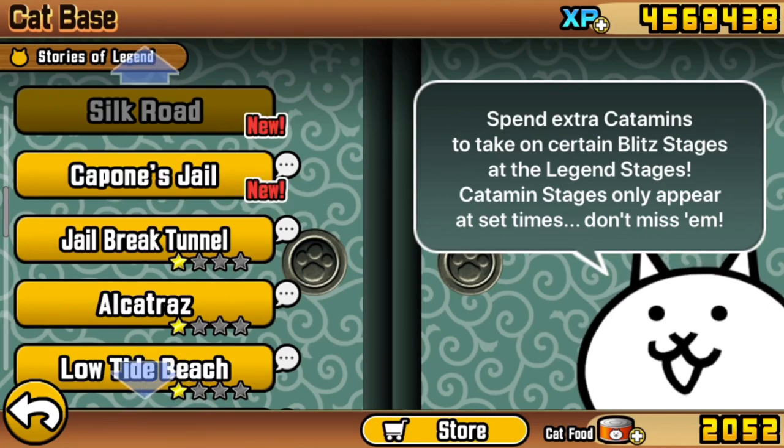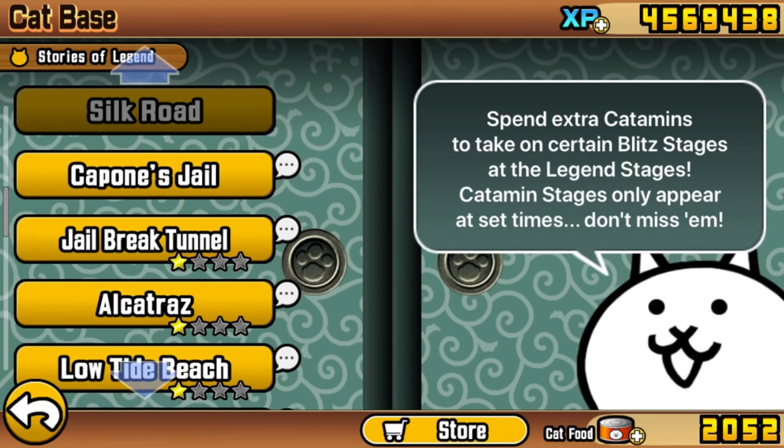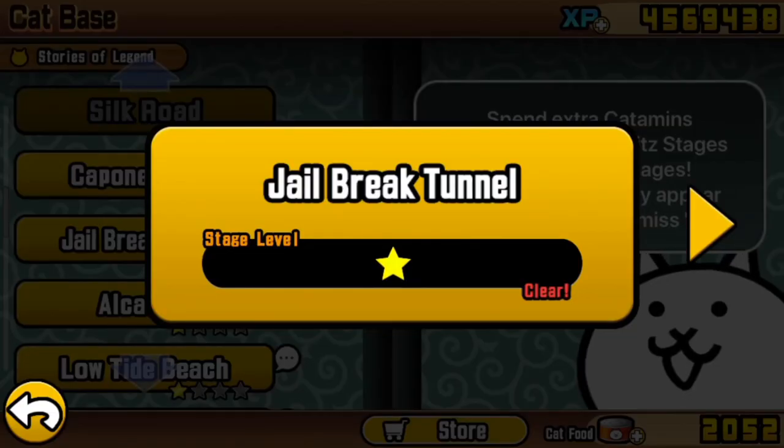Good morning, good afternoon, good evening, and welcome to the Battle Cats Beginner's Guide. This episode is a guide on how to make your way through the entirety of Jailbreak Tunnel, the subchapter in which its last level awards you a brand new legend unit, the Arurum Cat.